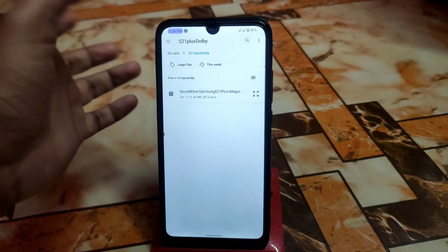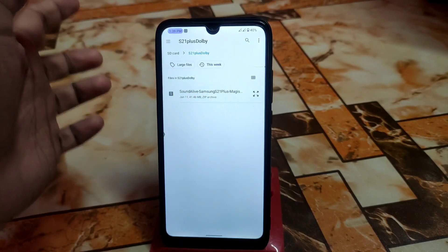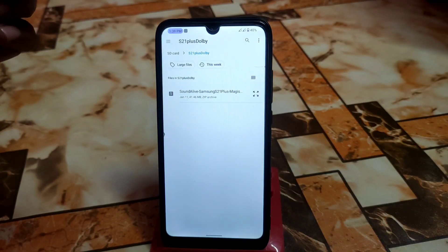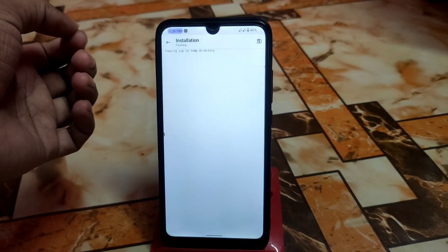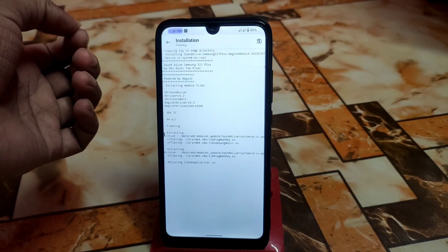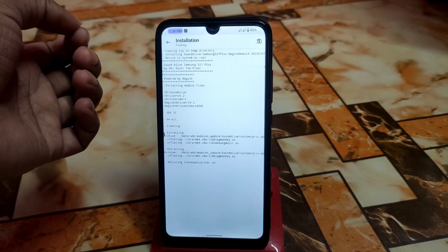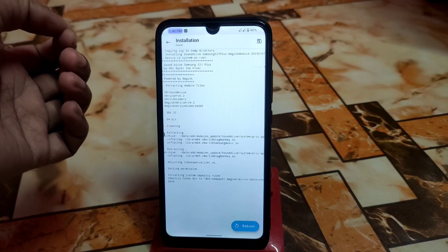Install from storage — you guys already know about that. Here is Sound Alive for Samsung S21 Plus as a Magisk module. We'll check what's inside the module after installing. Let's install this one. It will take around 15 to 20 seconds to install, and when you're done just reboot the system.